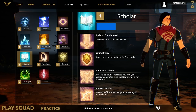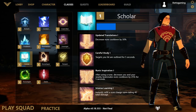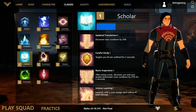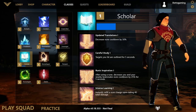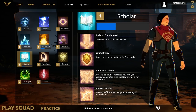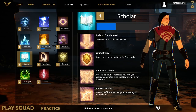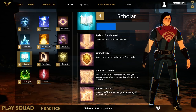Our next class is Scholar. Updated Translation decreases rune cooldowns by 30%. Careful Study means targets you hit are outlined for 5 seconds. Runic Inspiration means after using a rune, you decrease your and nearby teammates' rune cooldowns by 25% for 5 seconds. Intense Learning instantly fills a rune recharge upon taking 40 total damage. Scholar is really focused around outlining targets and making your rune utility skills even better with lower cooldowns — it's a personal favorite of mine.